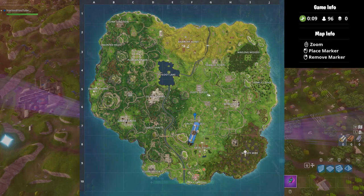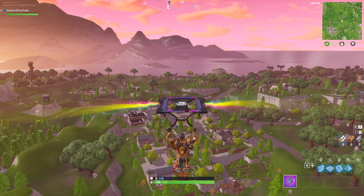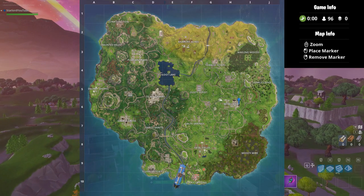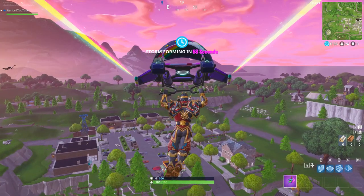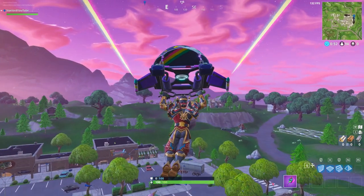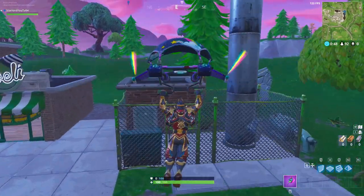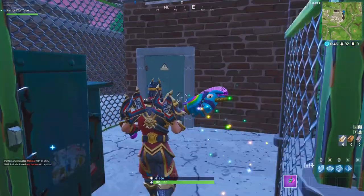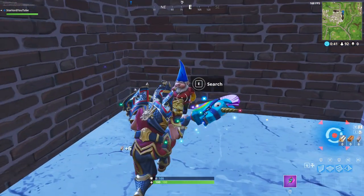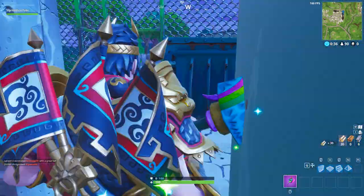Gnome number four can be found at Retail Row — another very easy location. A lot of you have probably already found this one. Land at the very back of Retail Row by the shopping areas. I'm heading towards the water tower right now, which is where the gnome is located. Go through this metal gate, head through to the water area, destroy the structure there, and right behind it is the gnome itself. Collect it and let's move on.